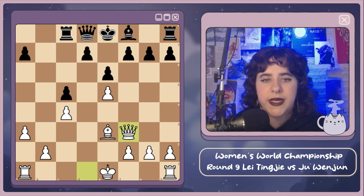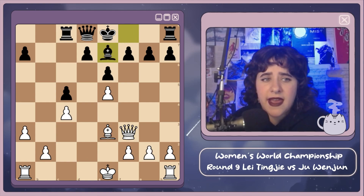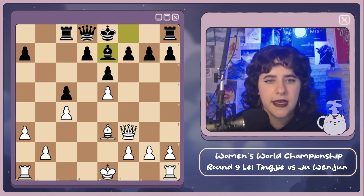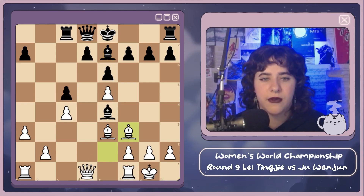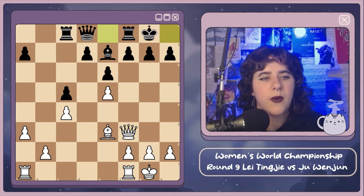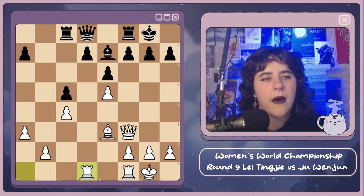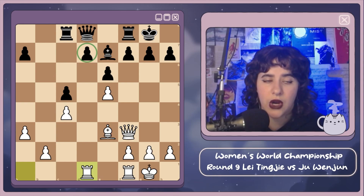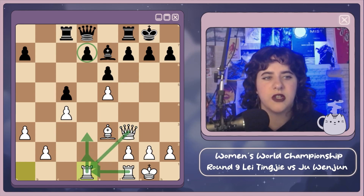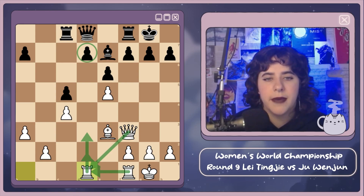If white had played bishop f3 here — bishop f3, bishop takes, queen takes, bishop e7 — white would be really happy having traded off one of black's only good pieces with nice control of the light squares. But instead we see castles, bishop e7, then bishop f3, bishop takes, queen takes, castles. Now we get rook a to d1 trying to get power on the d-file since d7 is a target for white, with ideas of tripling: rook to d3, rook f to d1, then moving up to d2, bringing the queen back to d1 — a lot of power, though white probably doesn't have time for all of it.